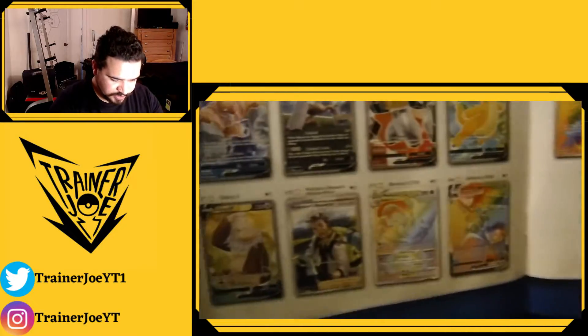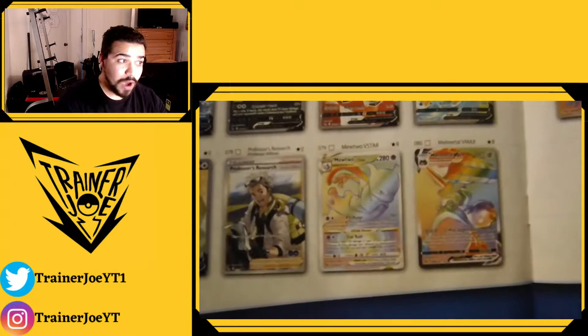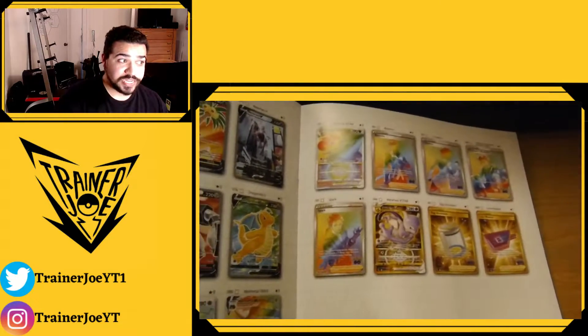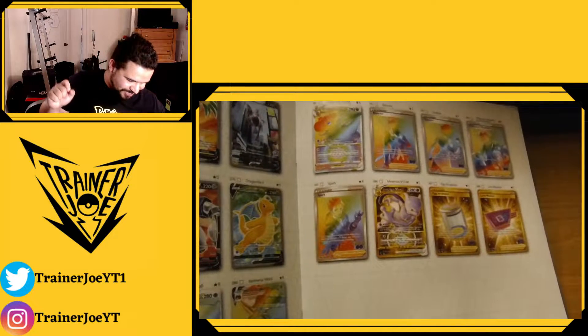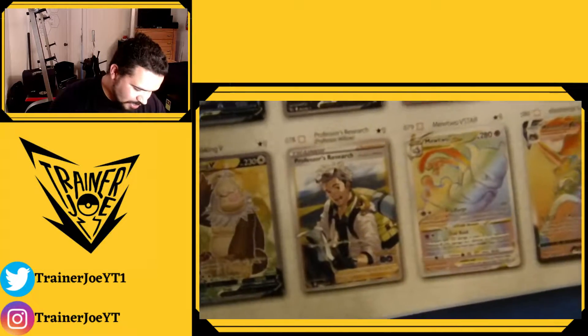Let's get to the spicy stuff. We've got full arts — there's a Rainbow Mewtwo, a Rainbow Melmetal VMAX, Rainbow leaders, a golden V-Star Mewtwo, a Rainbow Dragonite, a golden lure, and a golden incubator. There's also a full art Professor's Research featuring Meltan on his shoulder — I want that card above all else. I kind of want that card a lot.